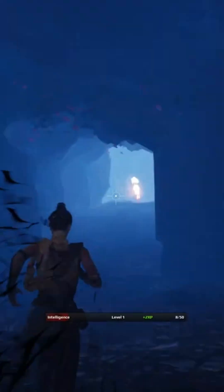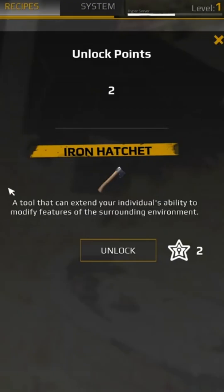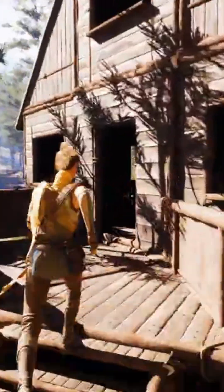So we have an Ability System. Now we have two Unlock Points, and I think I can unlock this Iron Hatch. If we unlock it like this — perfect. So now we can actually craft things, so that's also very cool.